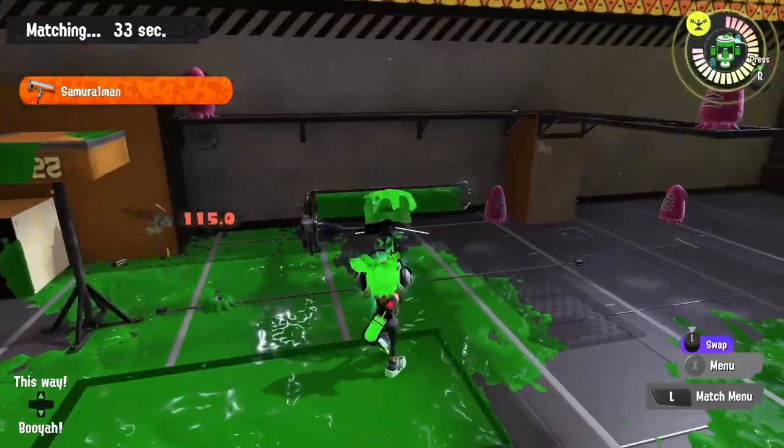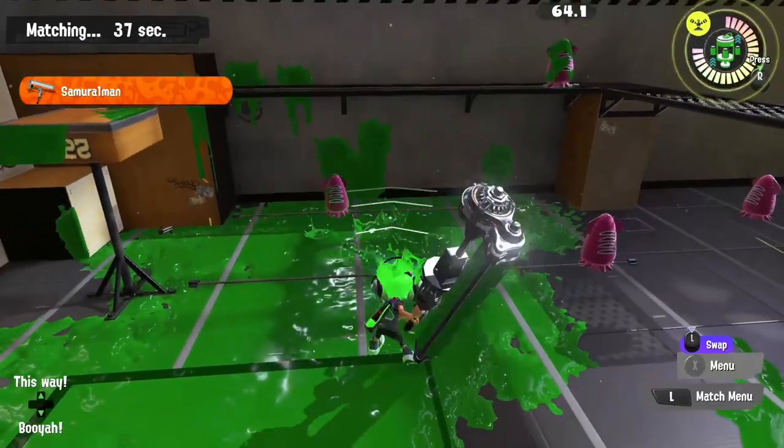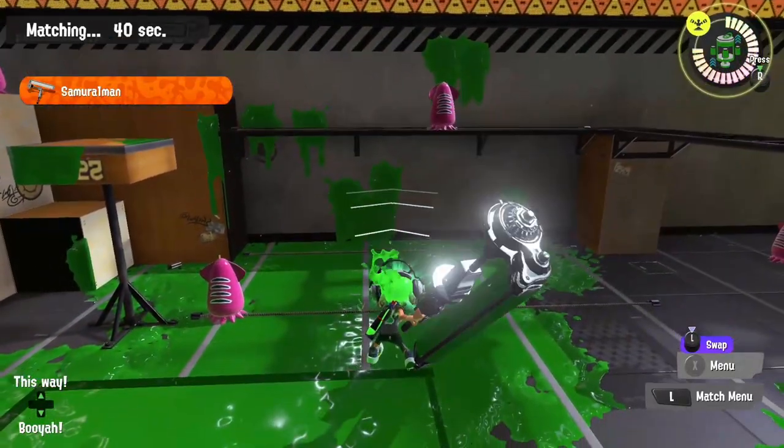Dynamo Roller can one-shot a player if you are close enough to them and you hit them with the middle part of your swing. It's not consistent, but it does have the power to get kills.